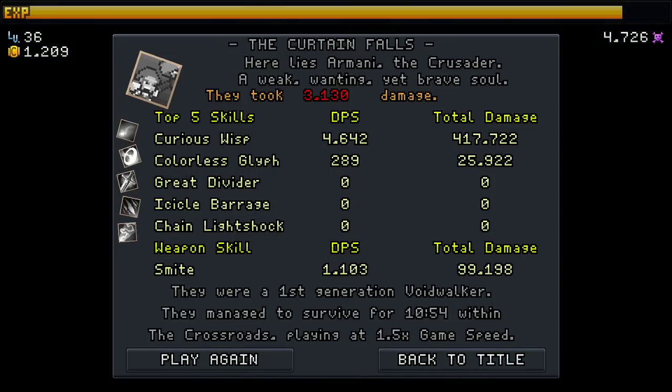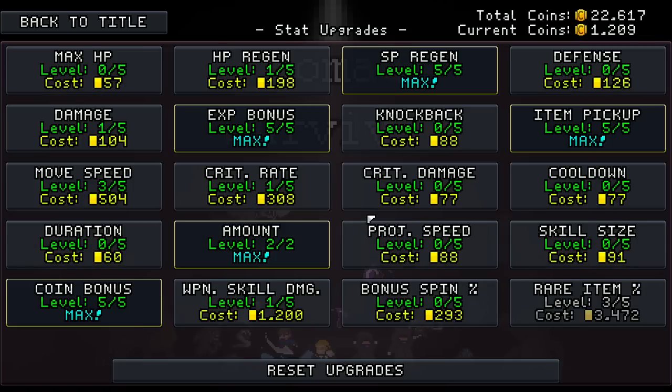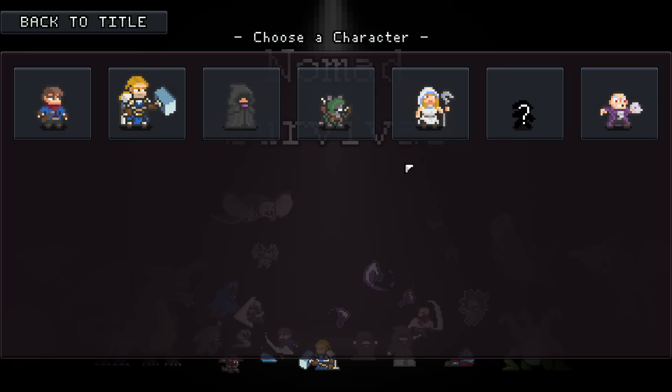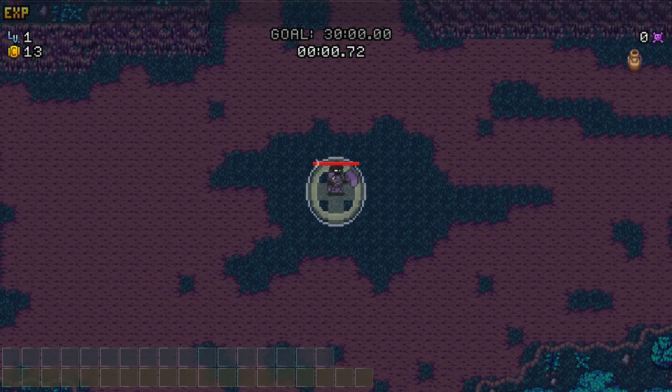Okay, but we unlocked something. Yikes - that's tough though. Started off so strong. Back to title - we unlocked the Quickling, a new character, but I can't afford it yet. So we're just gonna upgrade damage, damage, damage, damage, damage. Try again exactly the same, because we liked what was going on for a while there.